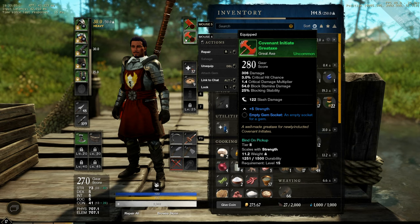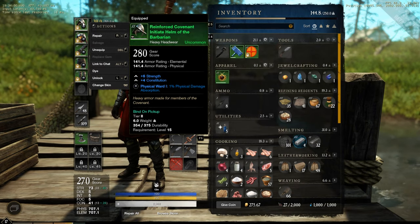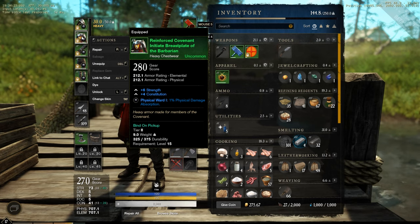I will post you in the description below a gem list for that. On the body, a Heavy Helmet — the Initiate Helm of the Barbarian. It gives 141 physical and elemental resistance, plus 6 strength and plus 4 constitution with the Physical Ward 1 gem, which absorbs 1% physical damage. There is also a Chest Piece, the Initiate Breastplate of the Barbarian, which gives 212 armor, 6 strength and 4 constitution.